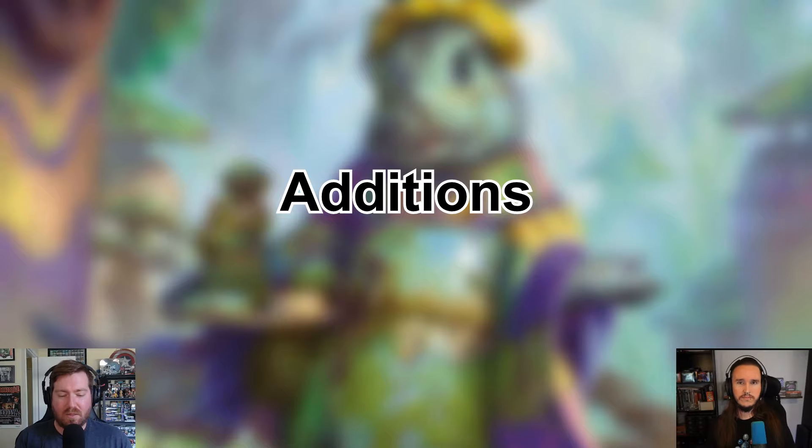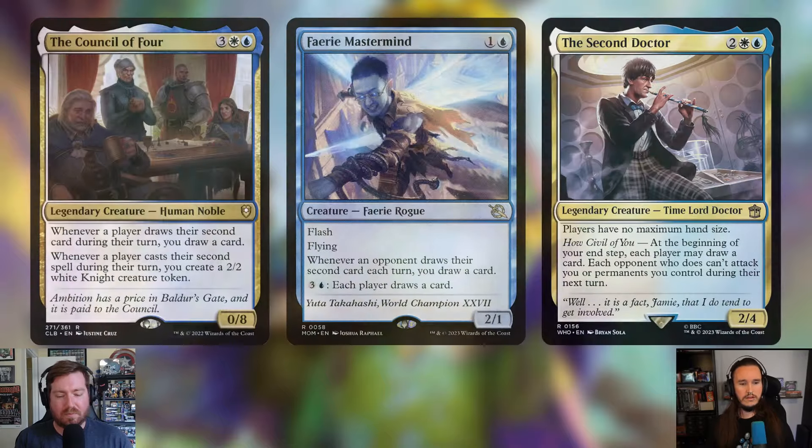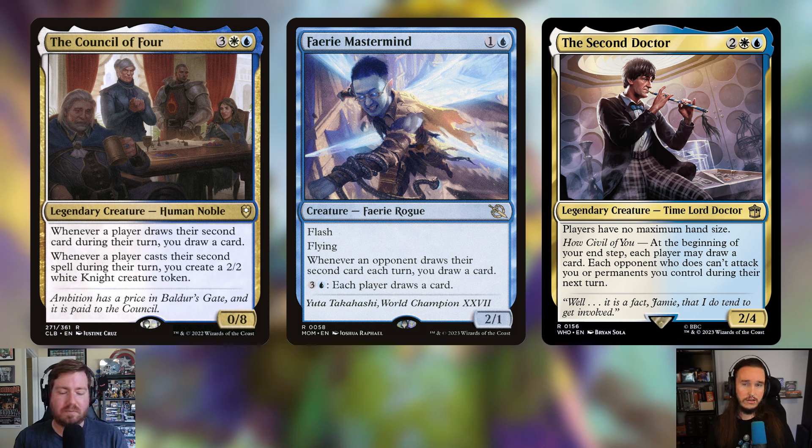A lot of the deck has people drawing cards, and you're going to be helping them draw cards. This section is stuff that helps your opponents draw cards but also helps you. The first is Council of Four — three, a white and a blue for a 0/8 Human Noble. Whenever a player draws their second card during their turn, you draw a card. Whenever a player casts their second spell during their turn, you create a 2/2 white Knight creature token.